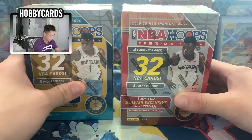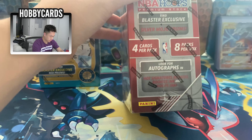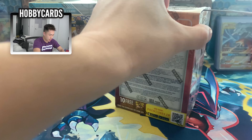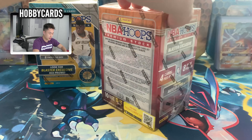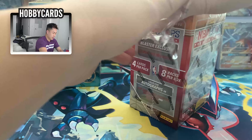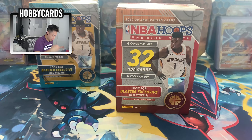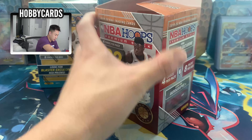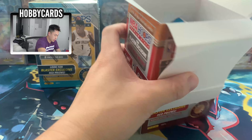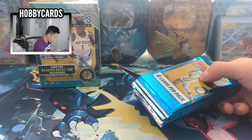Let's go red first and blue second. It says four cards per pack, eight packs per box, so that's 32 cards total. Last time we opened something like this it came in one plastic pack, so there was no exhilaration of seeing what cards appear. But in this case let's open up the NBA Hoops 2019-2020 and see what we get.